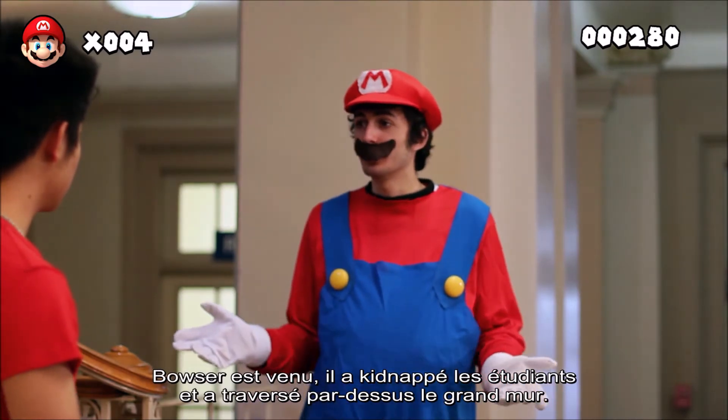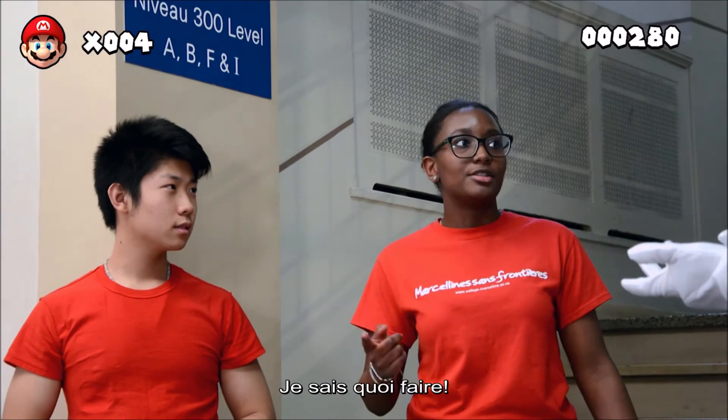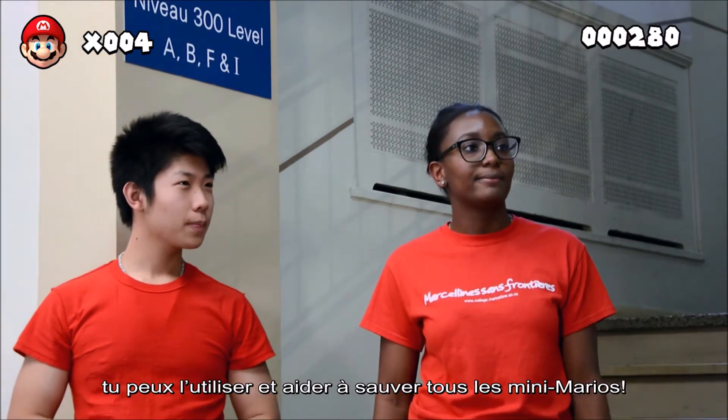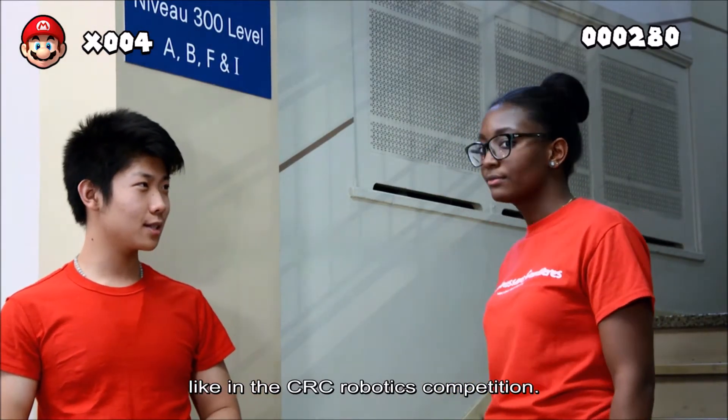Well, Bowser came, kidnapped all the students, and left over the big wall. We're going to save them. I know what to do — we're building a robot. You can use it and help save all the mini Marios. We can use the robot to place the game pieces in the wall, like in the Robotics CRC competition.